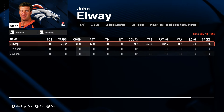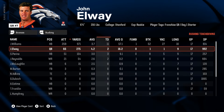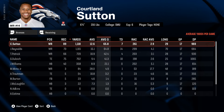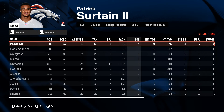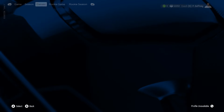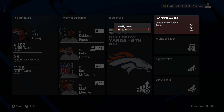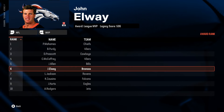38 touchdowns, 9 interceptions, 4,100 yards. Elway also had two rushing touchdowns. Not very mobile, but two rushing touchdowns - kind of the average for immobile white guys, I feel like. Why is that a thing? Immobile white guys - sounds like a failed boy band.